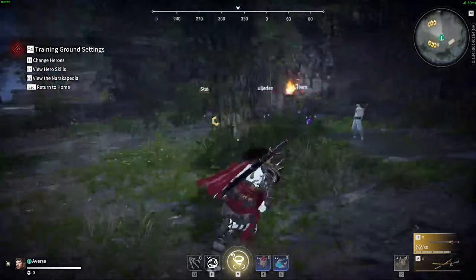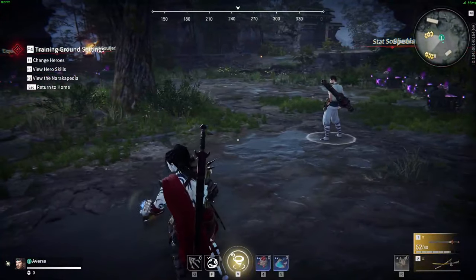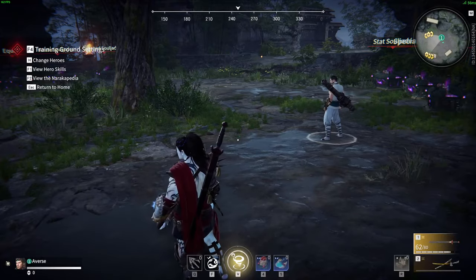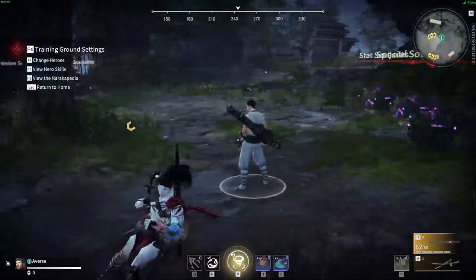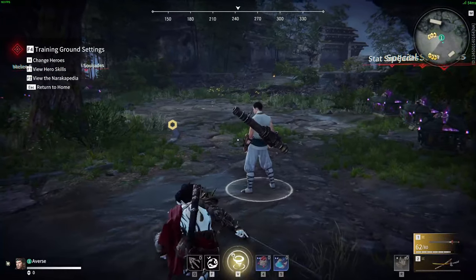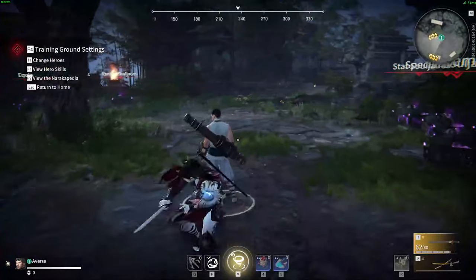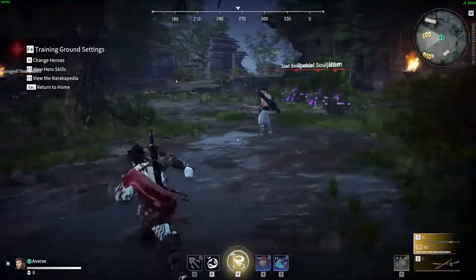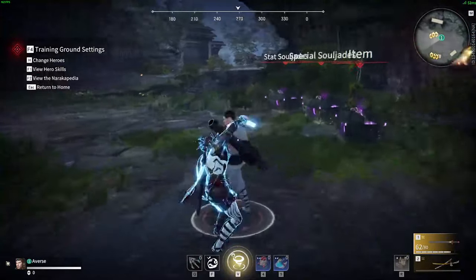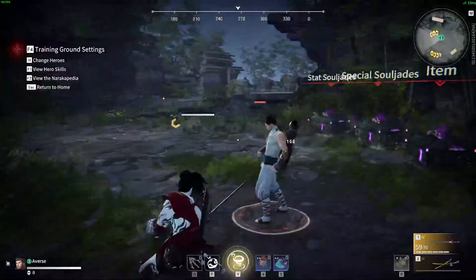The next thing I want to show you is the four ways to cancel a charge attack: crouch, jump, dodge, and the last way I'm calling 'underrated.' The first way is crouch, the second is jump, the third is dodge. Dodge is very important because this is where hold dodge comes in — you go for a charge, dodge, light attack. That combo is really beneficial to use in combat.